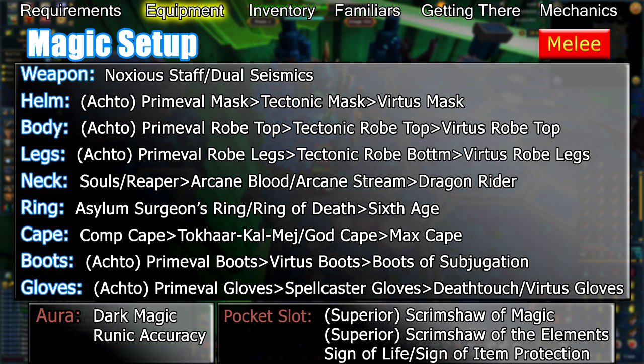Your helm, body, and legs should consist of Tectonic or Virtus robes for lower enrages, or a Primeval mask at higher enrages. As Telos' enrage increases, you'll eventually transition into full Primeval gear.